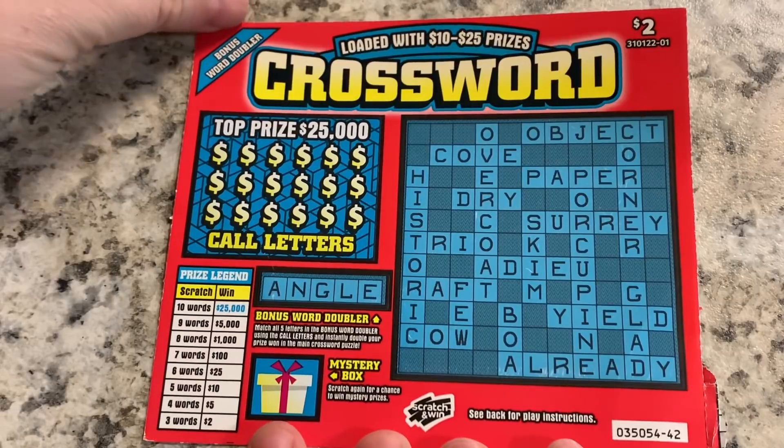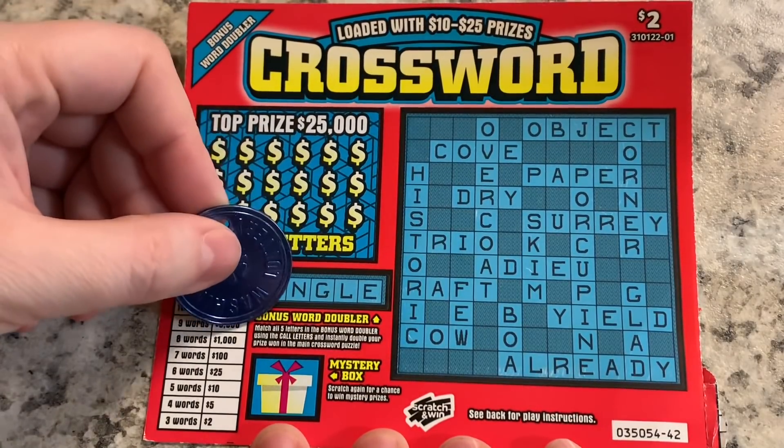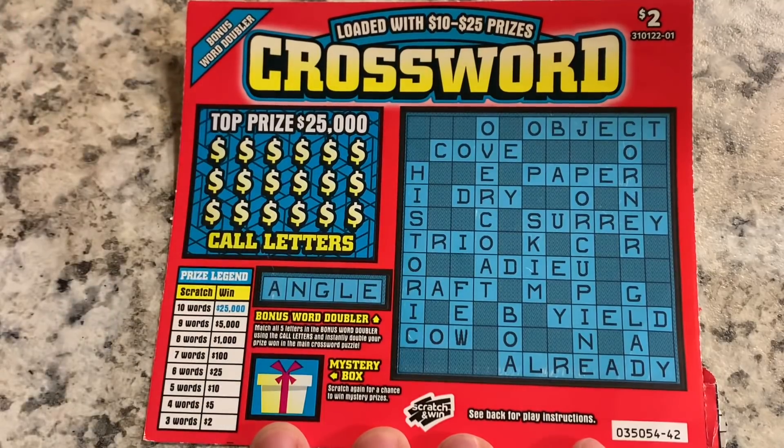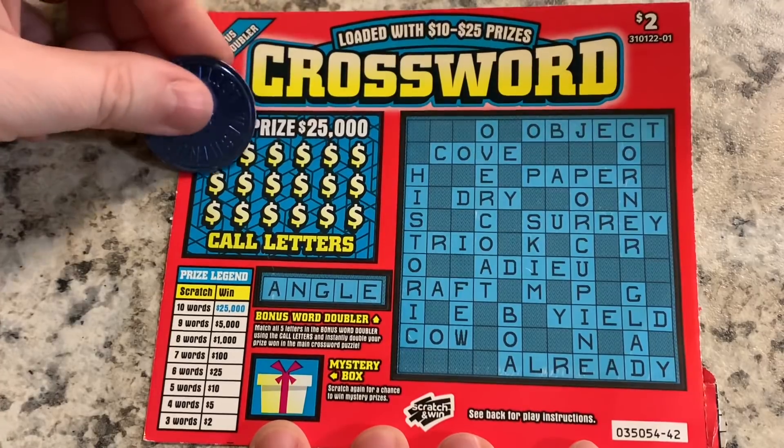So we will start with this crossword game. Our bonus word is Angler, or Angle. We have a bonus word doubler and a mystery box. Top prize of $25,000. We need three words to win back $2.